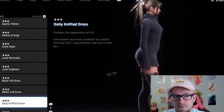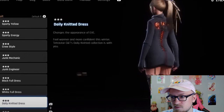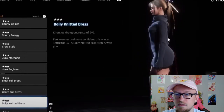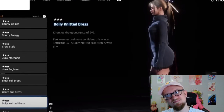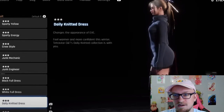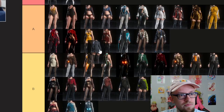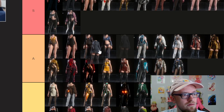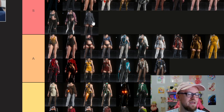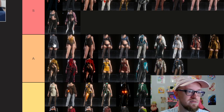I like this one — her ass looks really big in this one, like the curve right here. Kind of a tight sweater dress. The profile shot looks really good. That's at least A. Is it S though? I like this little detail too. It's either top of A or bottom of S. Since I have the bunny one in A, I'm going to put it at the top of A for now.